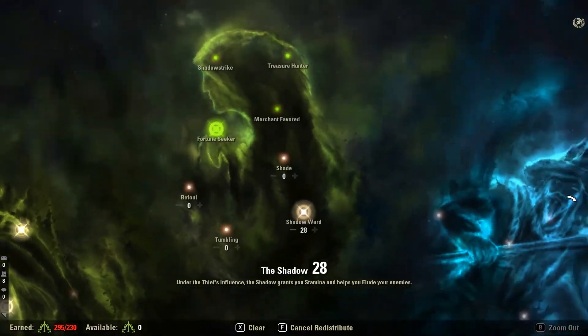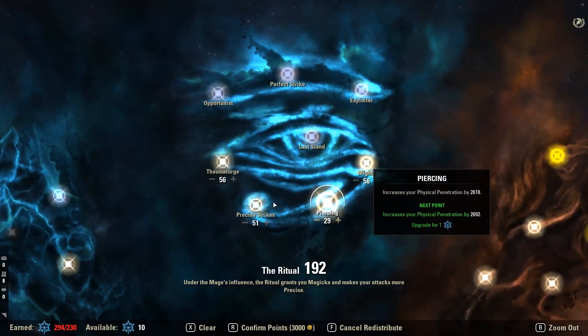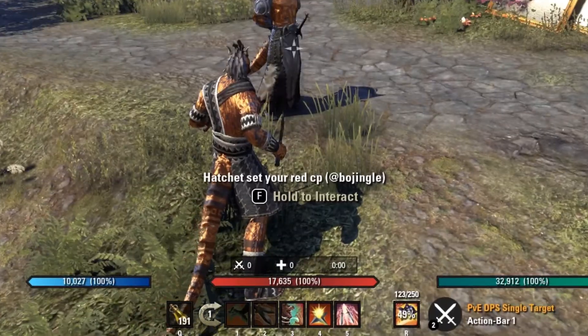Here is my CP. I like to change things around depending on group composition and content. Remember, always slot a red CP.